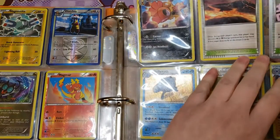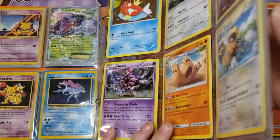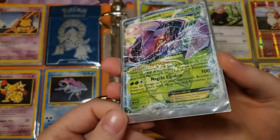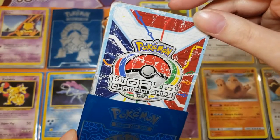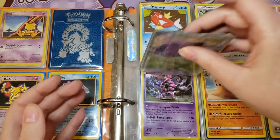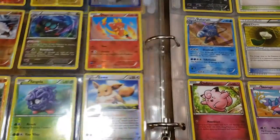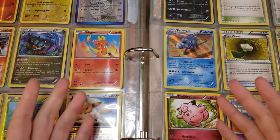Then there's a reverse holo Scrafty, Scorched Earth, and a Virbank City Gym with a silver border. I wanted to show this poor Genesect — it apparently took a beating. Looking closely, it actually has a signature on it, so this is actually my first ever World Championship card — it's from 2014, and it has the signature of the trainer who used it in battle. Even in this condition, I'm going to keep it because I've just not had one of those before.